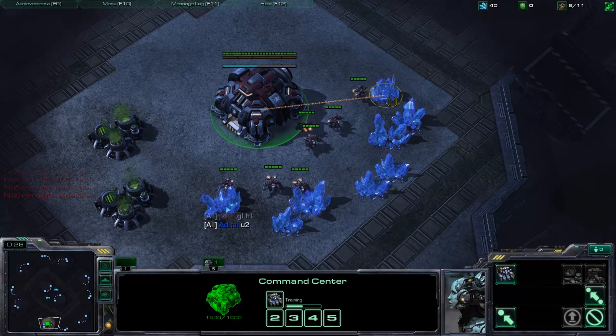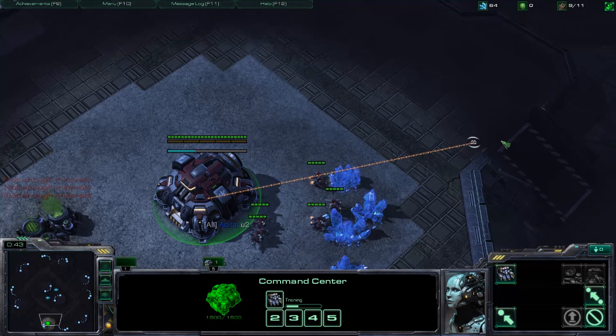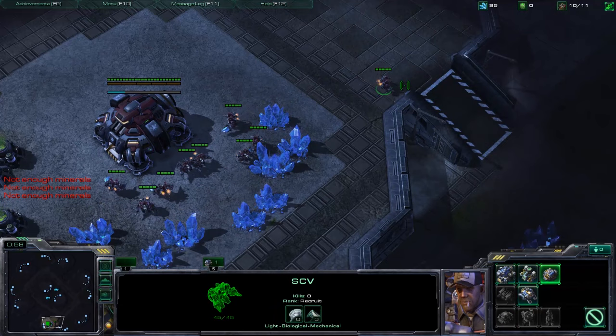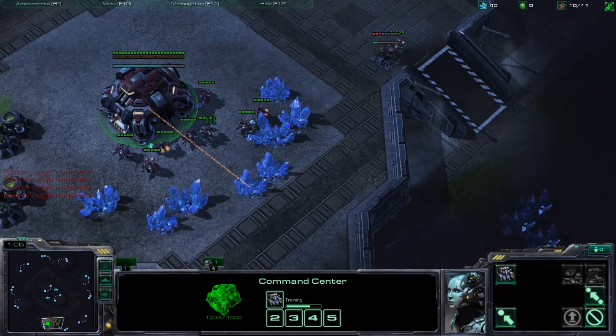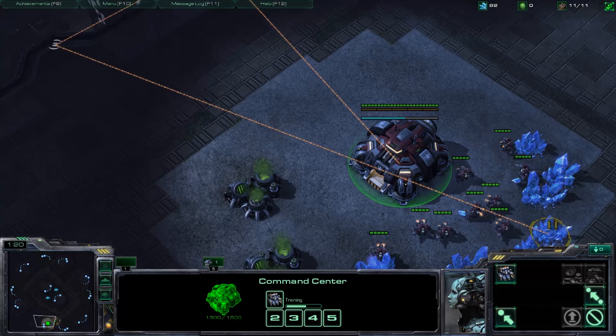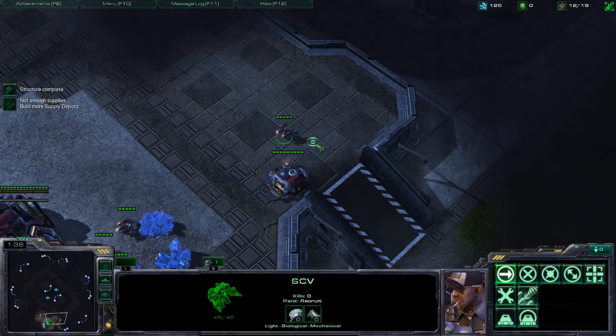Keep building SCVs and sending them to mine — there's not much to do at this point in the game. Rally the ninth SCV to the ramp to build a supply depot there, then build the barracks. One little trick: send your 11th SCV to the edges of your base to see if there is an overlord there — it will immediately tell you the location of the Zerg's close-air position. The overlord trick successfully worked for us here.